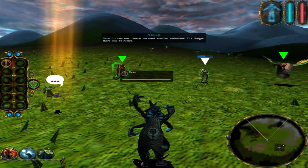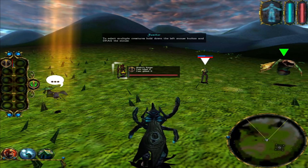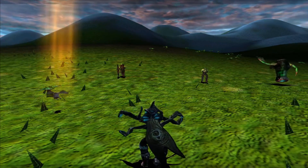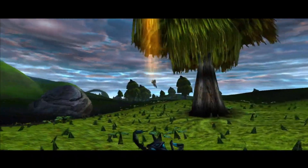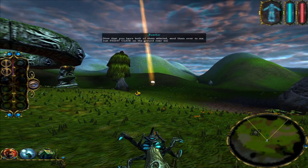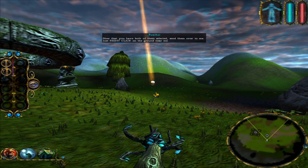Now, for our next lesson, we need another volunteer. The ranger there will do nicely. To select multiple creatures, hold down the left mouse button and drag. Now that you have both of them selected, send them over to me. Just right click on the ground near me, on the trail.